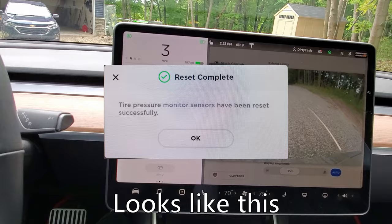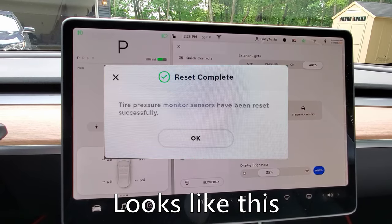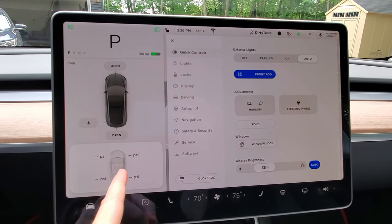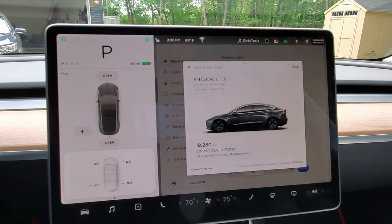The computer reset, and then when you drive for just a minute, you get a pop-up message. I don't know if I'll get it with the camera up. So after you drive for a minute, it'll say that TPMS has been reset, and then your numbers will fill in. And then if you look here, I got the right wheels on.